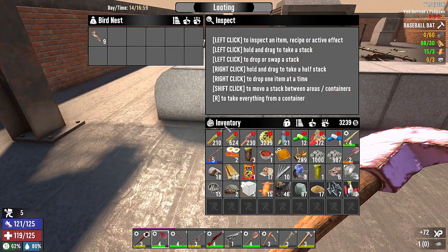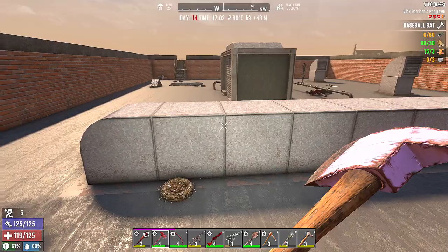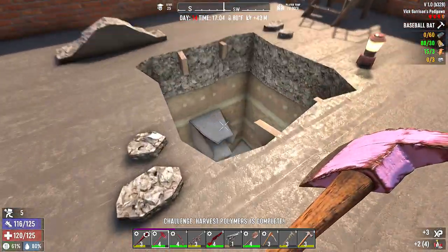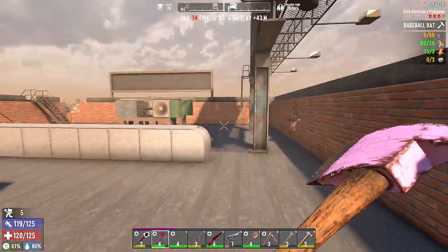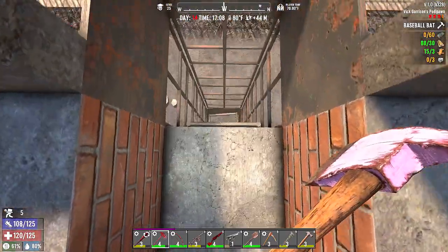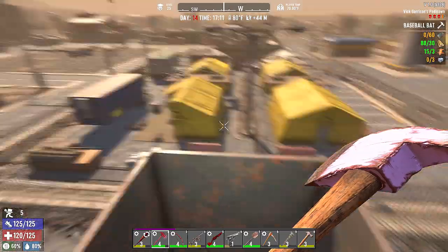I didn't see any birds up here. Cloth recipes, duct tape — I need glue, but that's at the house. Harvest polymers is complete. A broken ladder — look at that, that is so much cloth! And we've already been over there.